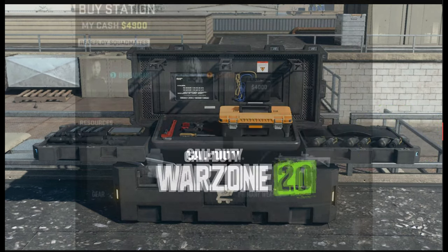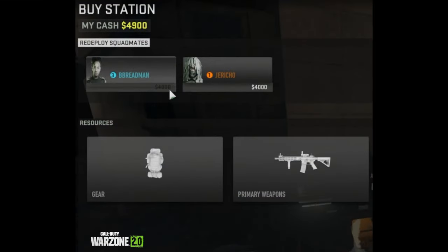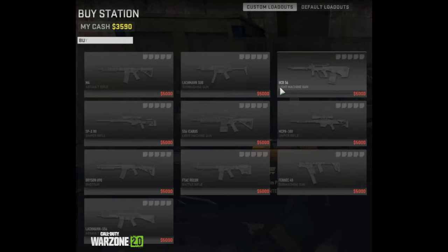In Warzone you have three options to choose from. If you click on primary weapon, you will be presented with custom loadouts you have created before entering the battle. This will not be the full loadout you created, but just the primary weapon. If you do not have a custom loadout or just want to use the default loadout weapons, you can do so by selecting default loadout up on top. All primary weapons will have a price of $5,000.